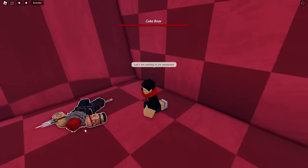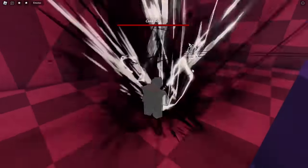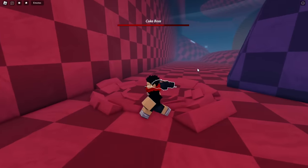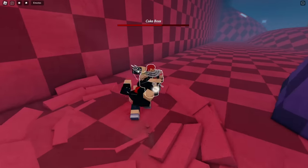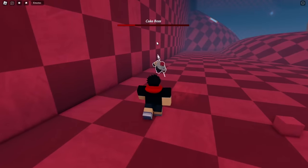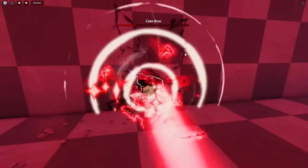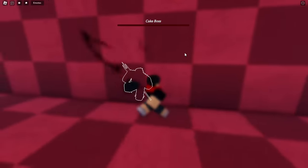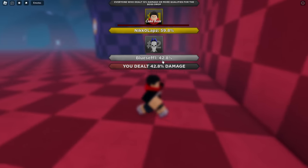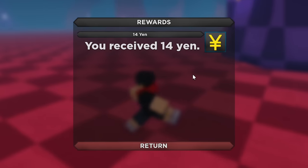The boss is broken — he's not fighting anybody anymore. The game isn't fully done so that's kind of to be expected. I think he's using Shinra — nice, there we go, the health bar goes down. A couple more moves and he's packed. I did 42% damage — I am trash. I only got 14 yen for that.